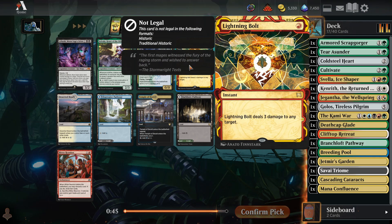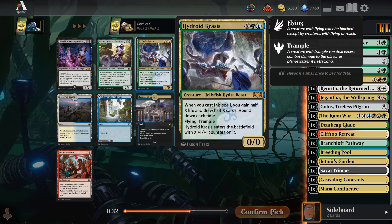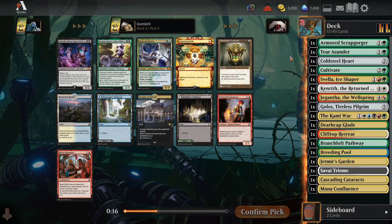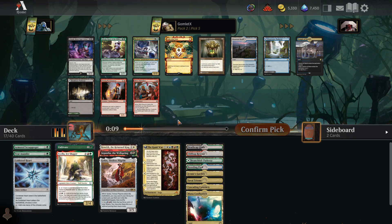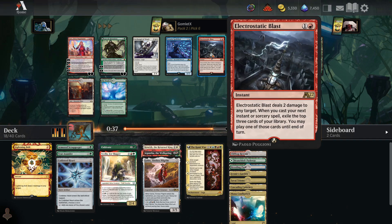Pack 2, pick 5. Lightning Bolt — cheap removal you can throw in any deck that has red. We could take Lightning Bolt and be red-green at the core to have a little bit of cheap interaction. Hydroid Krasis is also a massive value spell — drawing you a ton of cards, gaining you a ton of life. Chromatic Lantern would be sweet in here too. I think we are really red-green mostly with Gigantha, a bunch of green spells and colorless spells. I'm going to take Lightning Bolt to have some actual cheap interaction and maybe not just always die to aggro.